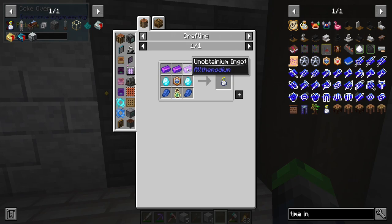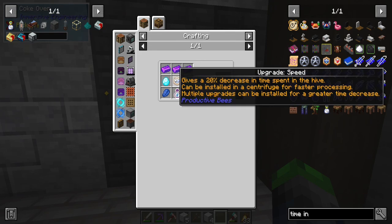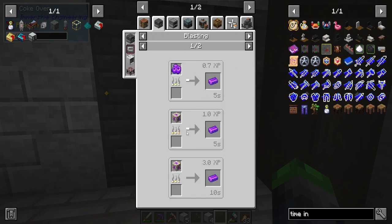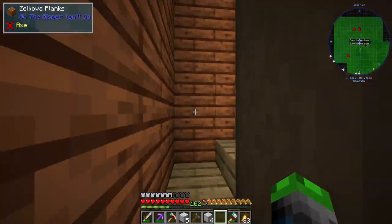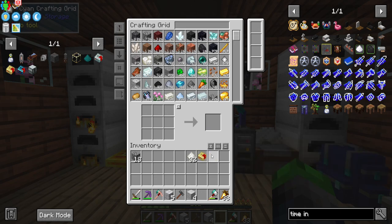We grab some coal and it will burn this into coal coke, which is a really good fuel source. The byproduct of making coal coke is creosote oil that we'll process over here — once we have a thousand we're good. This does take a while. There used to be this thing called a time in a bottle — oh my gosh, that's really expensive but we are so making this. It's overpowered! We do actually have it in this modpack. It requires unobtainium, but we can probably get that within the next couple of episodes.